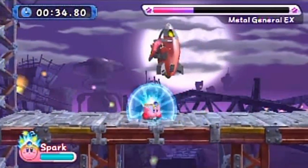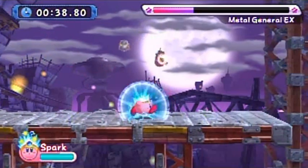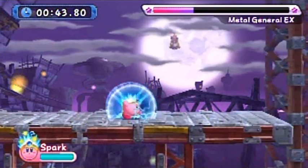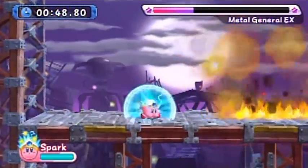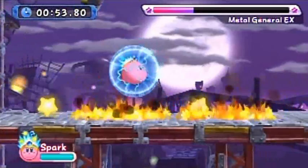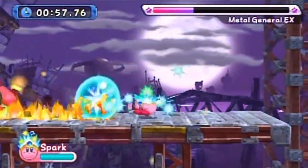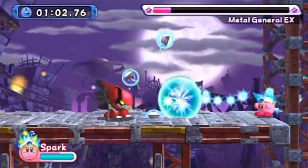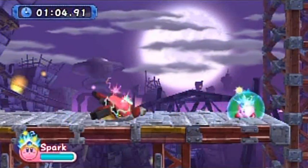You can only hit him twice when he's in the background, so just wait for the missiles to start coming in. Run to one side, run to the other side, then run once again to dodge the last one. When they start coming in for a landing, the third one will always have him on top of it, so try to get a shot off if at all possible. Those mines are actually good — they give you Spark if you don't have it.